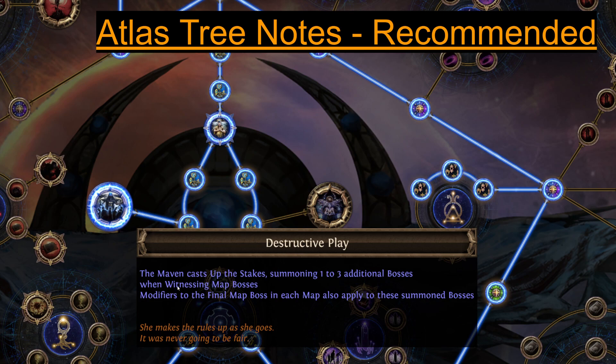Some atlas tree recommendations: Destructive Play is pretty critical here. When you throw the harbinger compass on, it's free loot — you're blowing up a map boss anyway. You're fighting the harbinger, the shaper guardian boss, and at least one more Maven-provided boss, so that's three stacks of harbinger loot minimum, potentially five maximum. It ends up being quite lucrative, so I pretty strongly recommend taking Destructive Play.